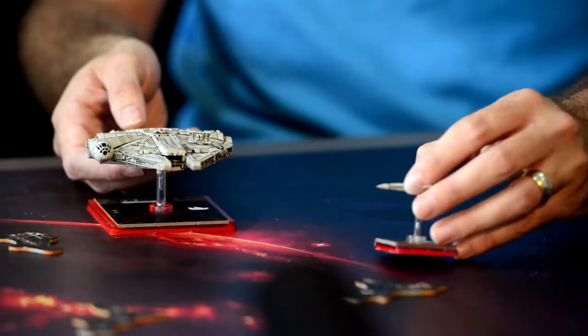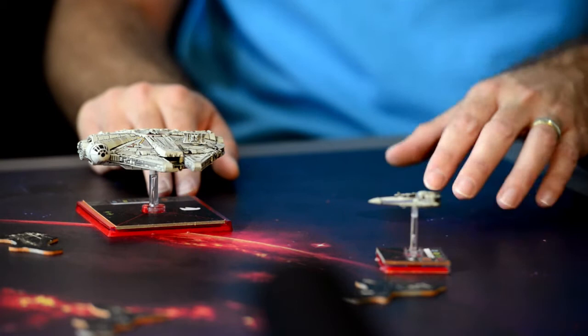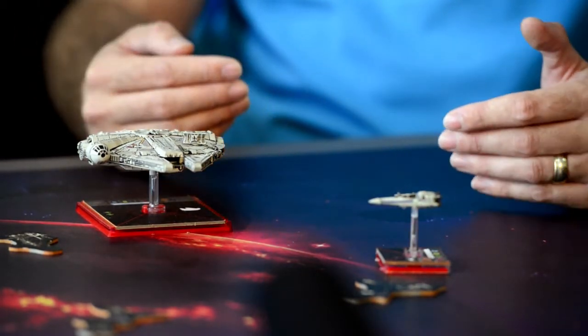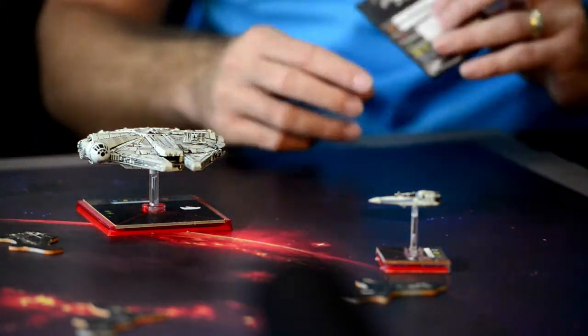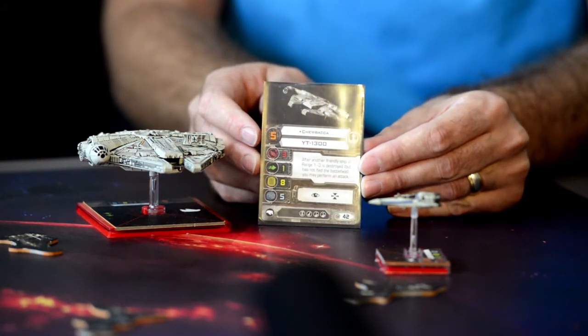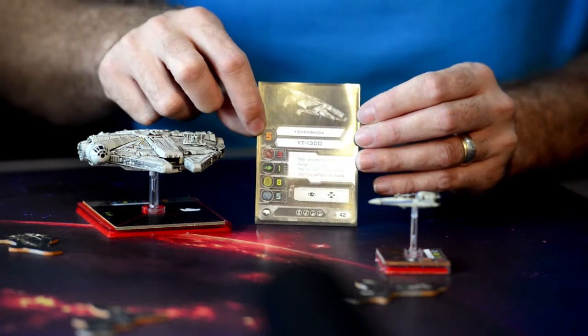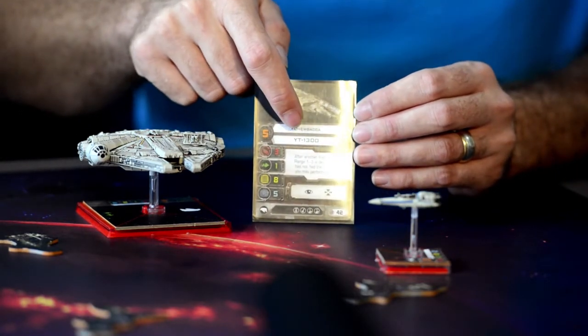Once you've done your maneuvering, you would face an opponent who has an opportunity to shoot at you. There's a specific sequence to decide who shoots first, called pilot skills, which is on the ships and on the actual cards. The pilot skill in this instance is skill 5, and you've got a pilot name on the card.